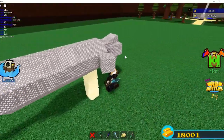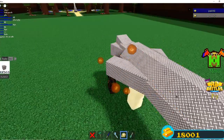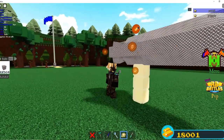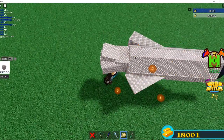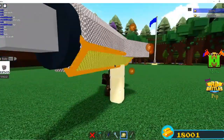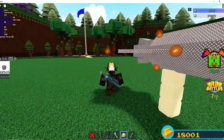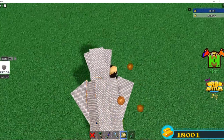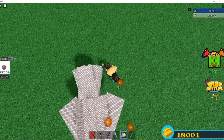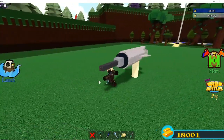Yep. Now scale it like this — like that, like that. Bam. And we do the same thing for the other side. That's good. Alright, and now we can finish it up by doing this. So we got our basic little missile here.